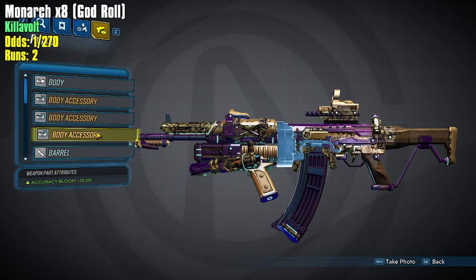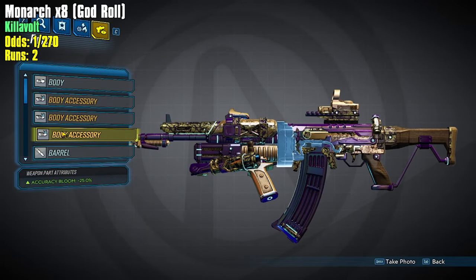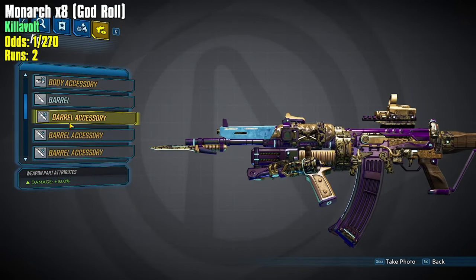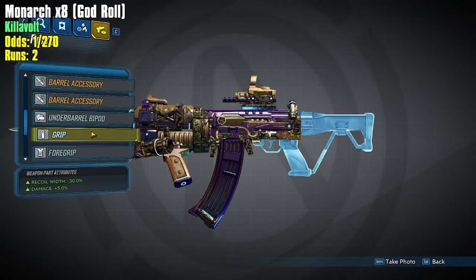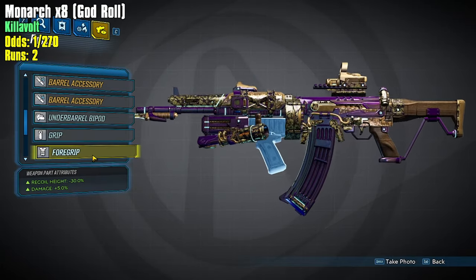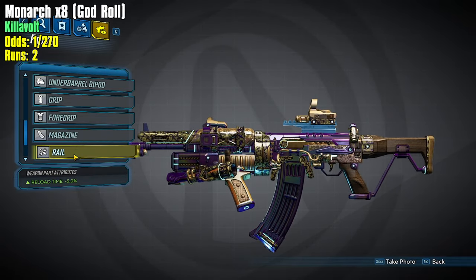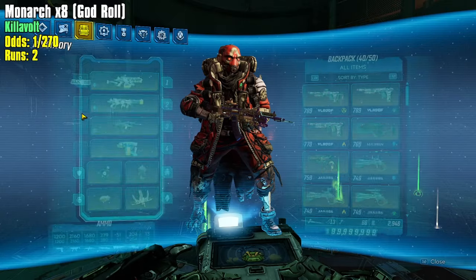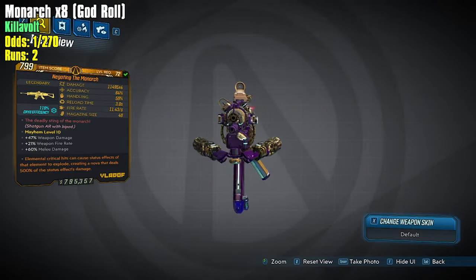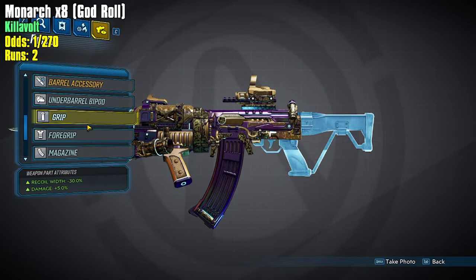Let's look at the parts. Right off the bat it has all three body accessories — the damage, the fire rate, and the accuracy bloom. This one also has all three barrel accessories, which is perfect. For the grip, we do not get the times-eight, but we do get the best times-four version with the damage grip. The foregrip also has damage, so this could be projectiles, but if it's not projectiles, damage is still the best.